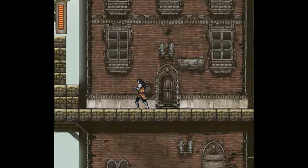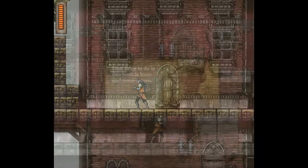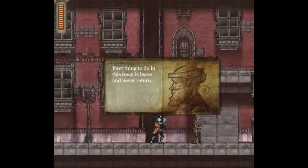Simon has defeated Dracula in the so-called light realm, but he now needs to take him on in the chaos realm in order to truly destroy him for good. The developer has definitely played the original Castlevania 2 and gone over some of the mechanics of that, changing things a little bit.